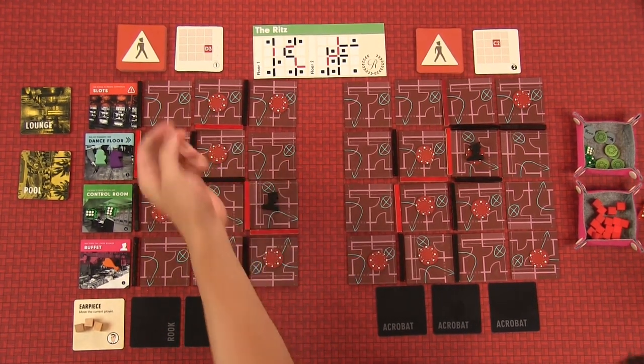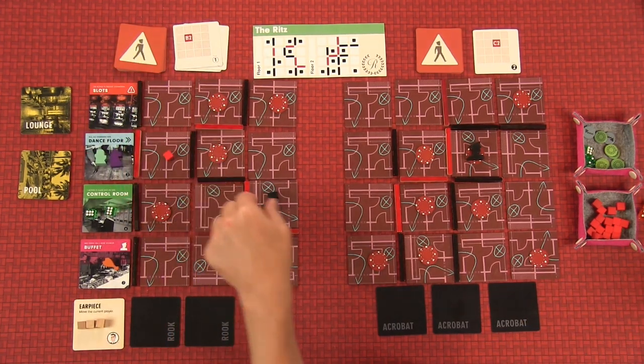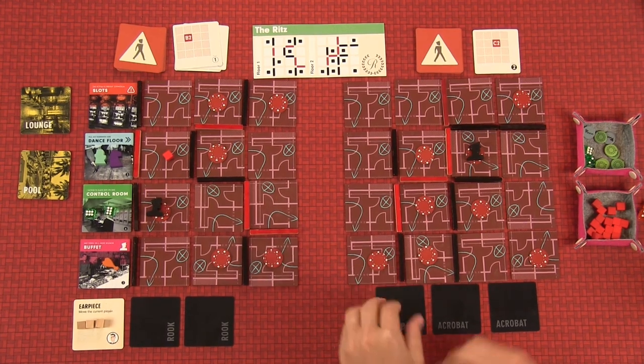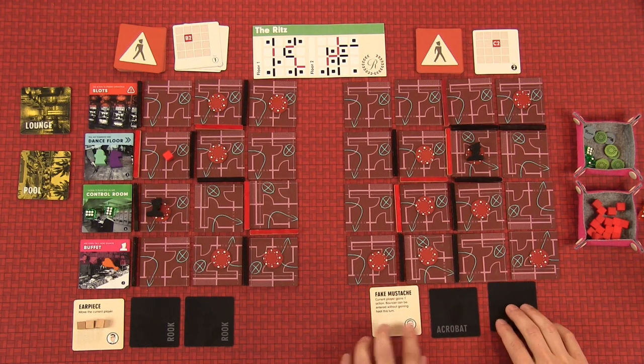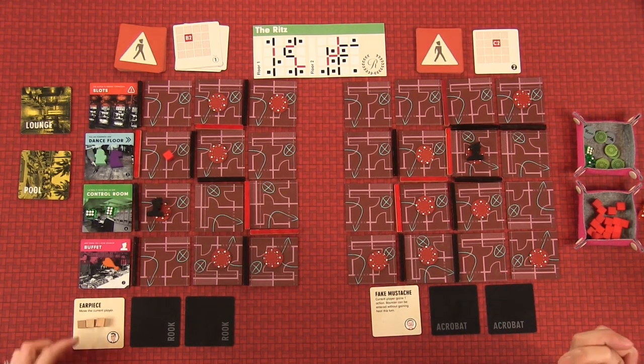The guard moves one, then draws B2 as his next destination and moves two, three. That's not great — so I'll bring out my fake mustache. That's my first skill unlocked. I also brought out my earpiece, which allows me to move the current player and has three charges — it's in the errata.